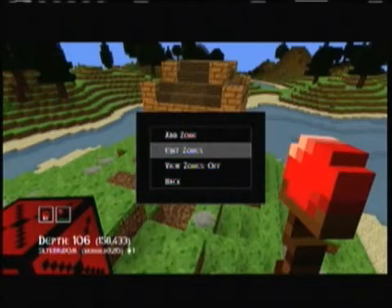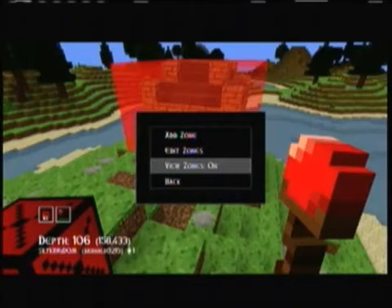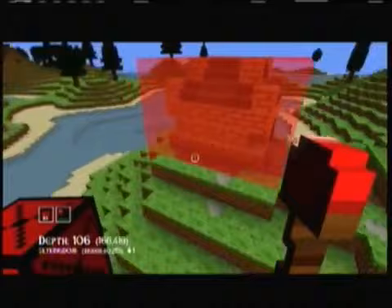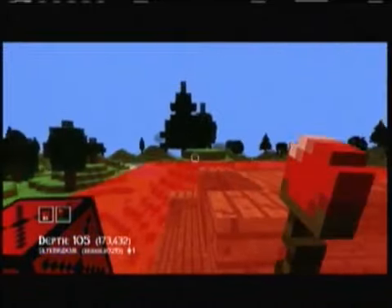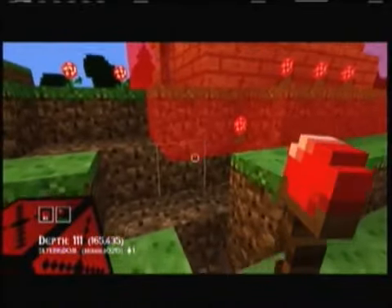To edit zones, go back to View Zones, turn that on, and you can see where your zone radius is. From right there I can delete anything — above that I can't delete, but below that I can. So it's pretty helpful.